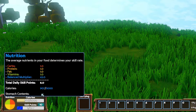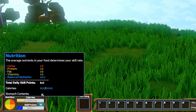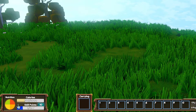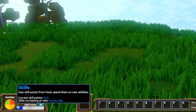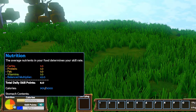What you eat controls how many skill points you'll receive each day. Early on it is most important to just try to balance all four elements — fat, protein, carbs, and vitamins. As you get access to higher quality foods, balance is still a factor, but eating more advanced food with poor balance will still net you more skill points per day than lower quality food that is perfectly balanced.